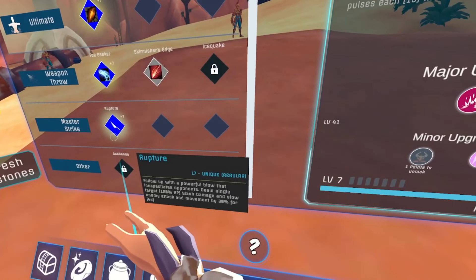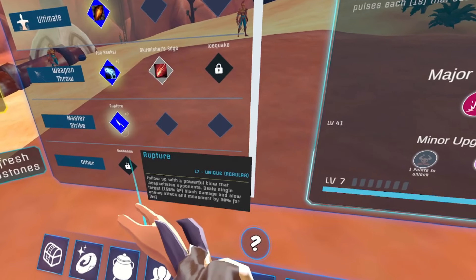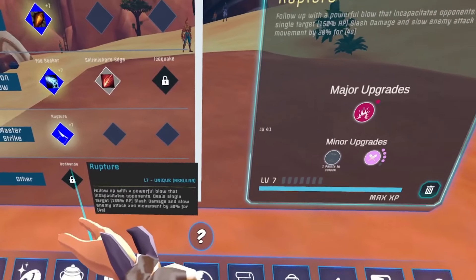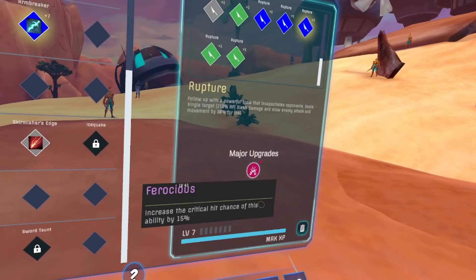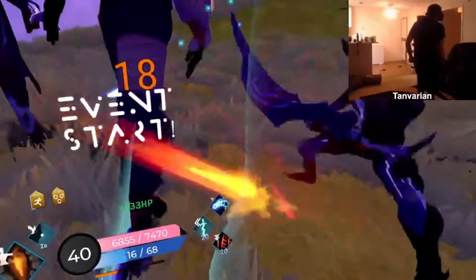Next, we'll talk about the Master Strike, Rupture. Due to the Master Strike's low damage and the time it takes to activate, I don't recommend using it. This will be more apparent later in the video when you see the rotation in effect, so we will be skipping this godstone.